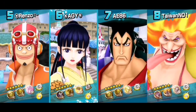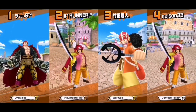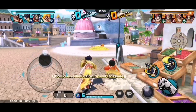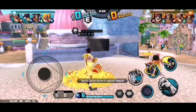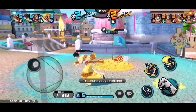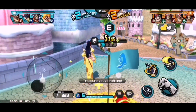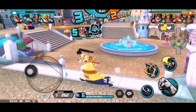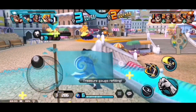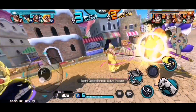Welcome back to the second match. We have two Rogers — how must we deal with this? I think I have to capture the E flag and try to fill up the treasure gauge as much as I can. I think Okiku is the best option for your second character of choice. Using Skill 1 here.